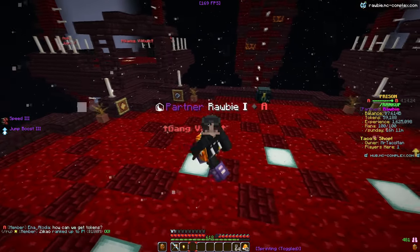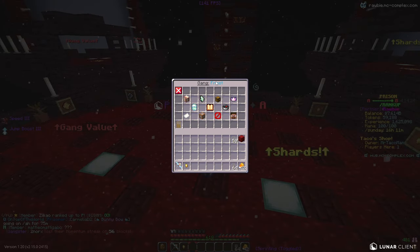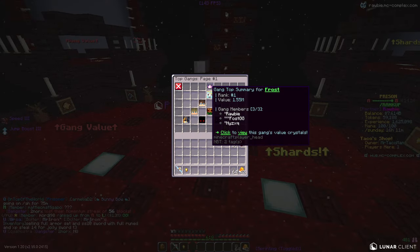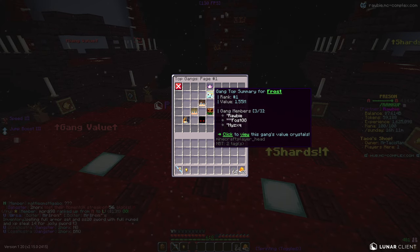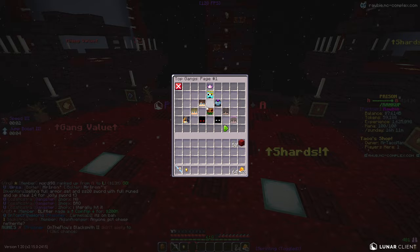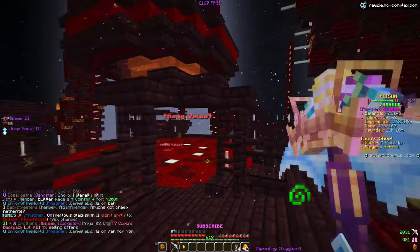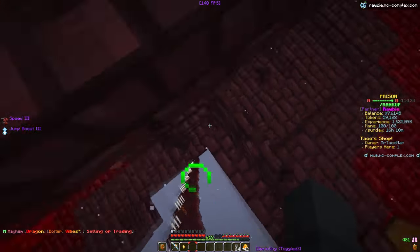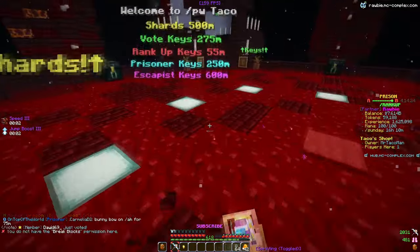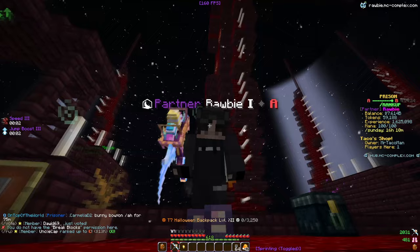A lot of you probably know we've joined a gang — we're in the Frost gang. As you can see right there, we're currently number one on gang top with 1.55 million in gang value, which is very good. We have like triple what the next closest gang has. Being number one on the server is super exciting — I've been wanting to join a gang for quite some time now and we finally did. I still need to do some grinding for the gang to push us even higher.